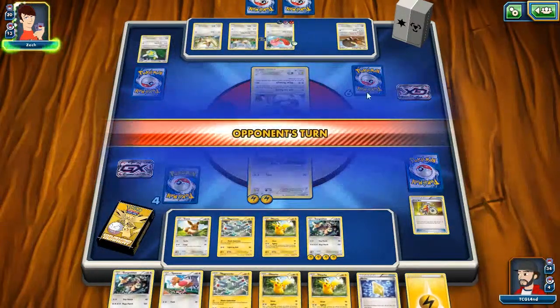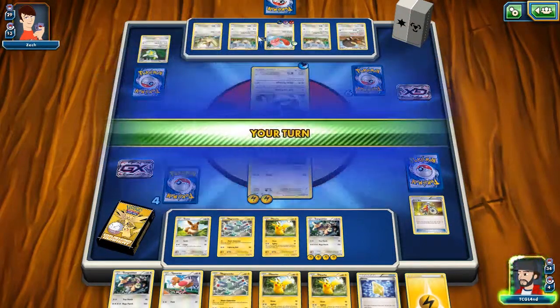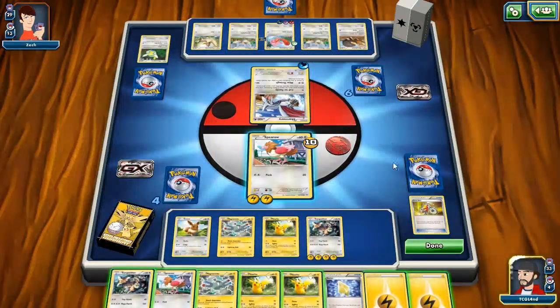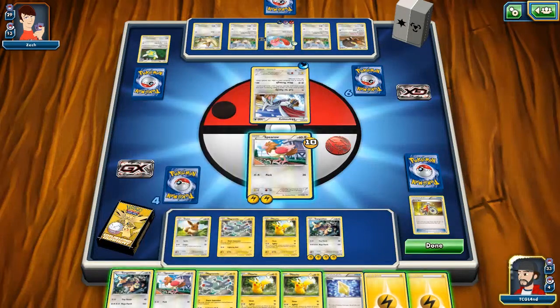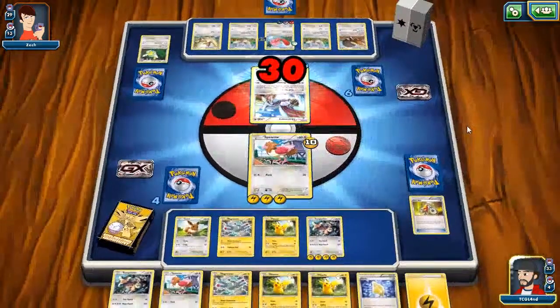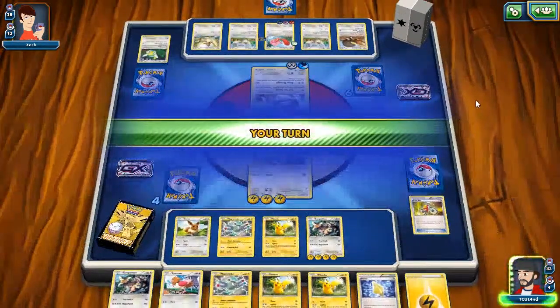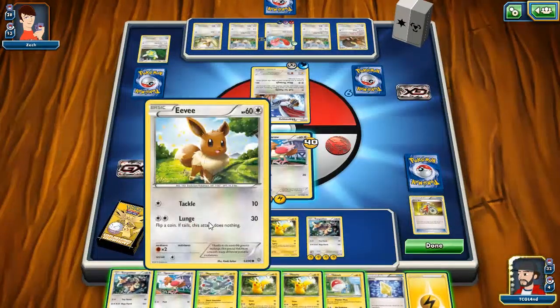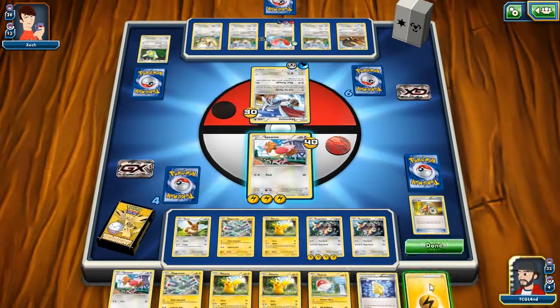There's a Magnemite that we don't really care about. There's an N — can't call family but no space on the bench. Lickitung is now an issue. With four energy on this Kangaskhan and two energy on this Spearow, I'm going to put a third energy on the Spearow just in case he becomes a Fearow later. I'll keep it at three, even though Fearow's last attack costs four. There's Voltorb — the risk doesn't pay off, but that's fine.